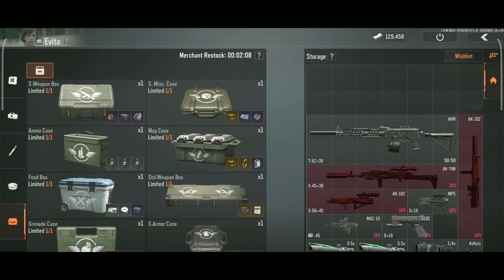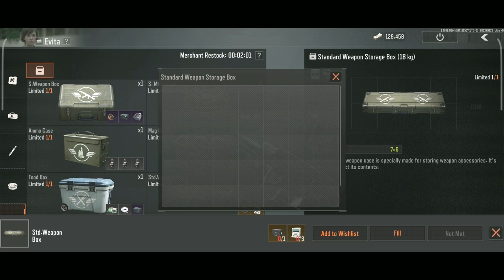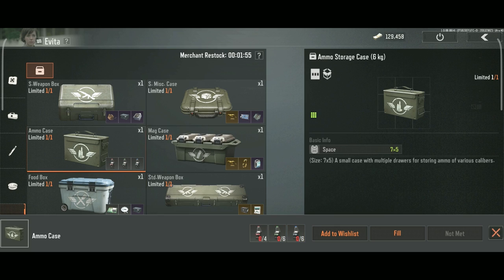Buy containers based on what you find yourself hoarding the most. If you always hoard weapons and ammo, buy a weapons case — weapons cases can store ammo, attachments, and full weapons, great value for money. But if you only hoard ammo, buy an ammo case because it's cheaper.